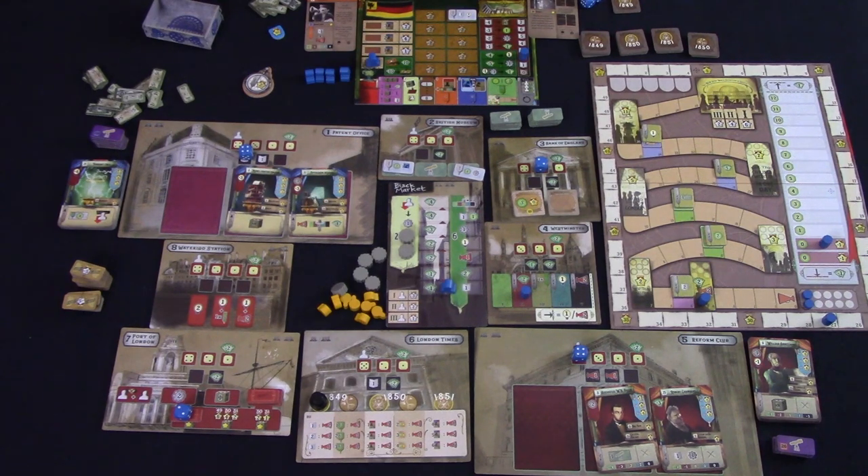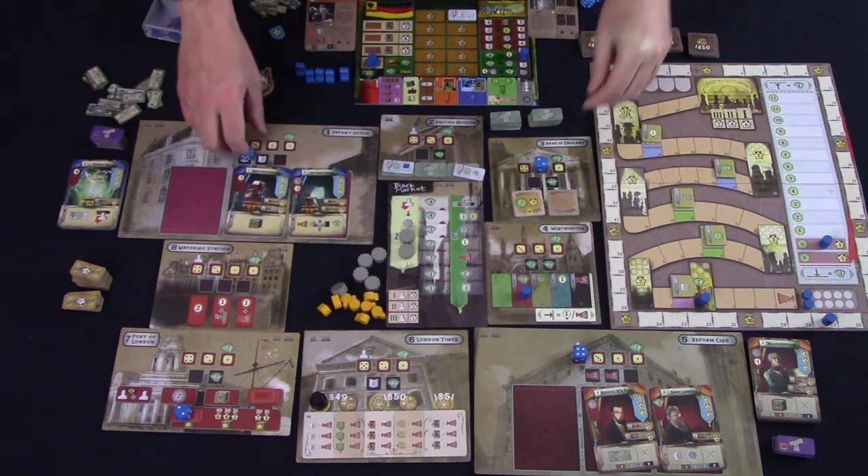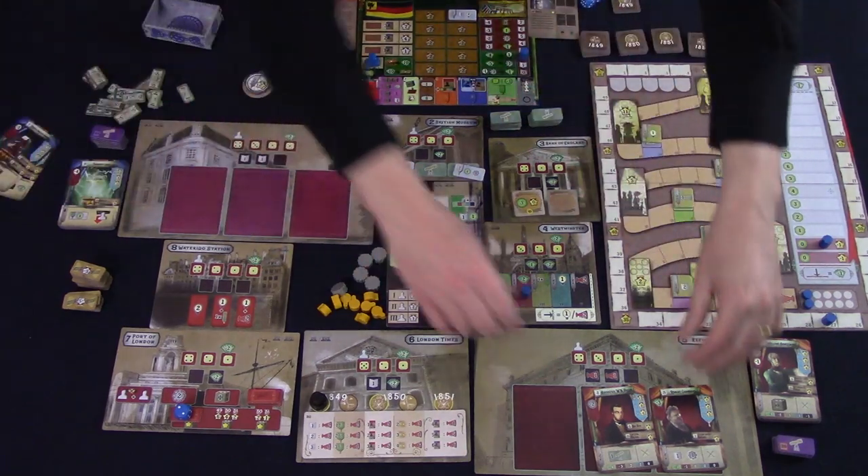Finally, phase seven is the preparation for the next round. Refill gears in the black market and move all assistants down one level in the black market. Take back all of your dice. Remove all remaining cards, research tiles, and shares, and refill with new ones, and move the round tracker one space.